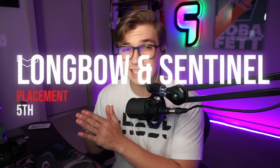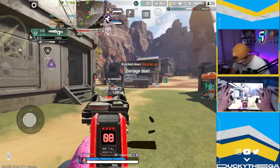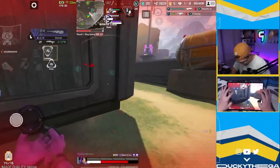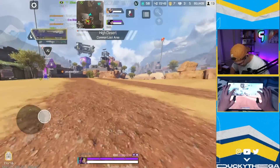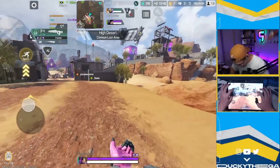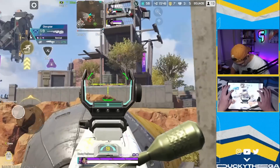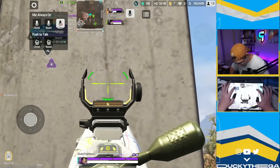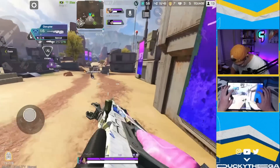Coming in at number five, we have the Longbow and the Sentinel. As I said, King's Canyon has a very spread out and wide open layout, which really lends itself to long-range weapons. The Triple Take energy rifle just kind of sucks, so if you're looking for a sniper on this map, get the Longbow or the Sentinel — put a 6x or a 4x-8x sight on it and you can't go wrong. These snipers are great for farming evo shields at long range, and for competitive play while people are rotating. If people do decide to push you after you've landed some shots, you'll already have the upper hand, so having at least one sniper on a team is a big advantage on King's Canyon.